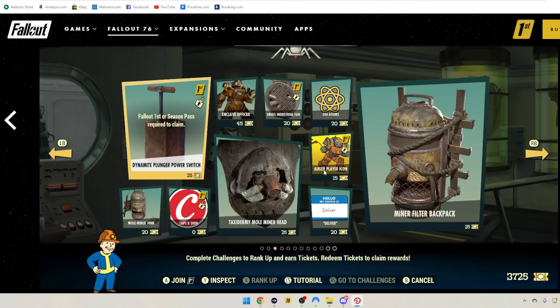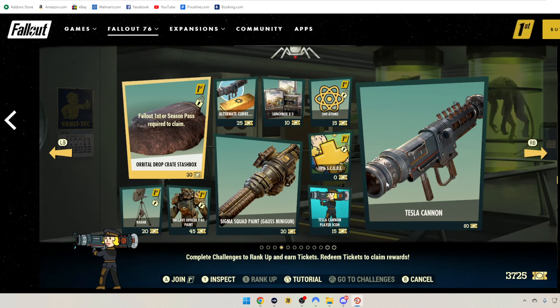Then we have 200 Atoms for 20 tickets. Augur Player Icon — Fallout 1st only, 15 tickets. Hello My Name Is Delver is 20 tickets. And this awesome looking Miner Filter Backpack is 35 tickets. I'll be going over all this and the community calendar in a live broadcast shortly after this drops.